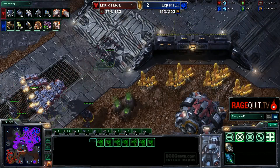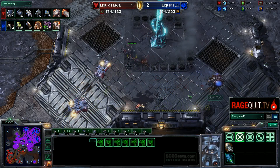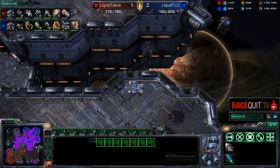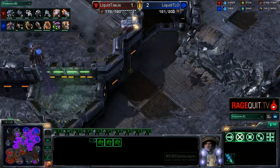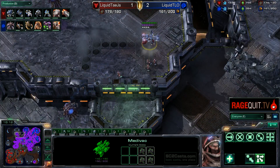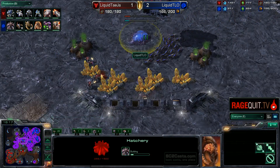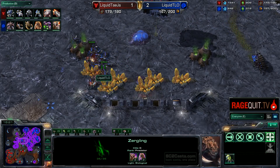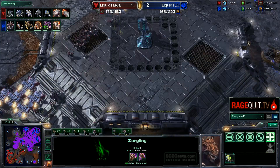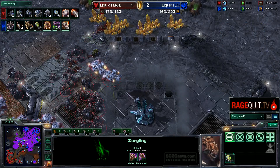If Tasia gets caught off guard, he has no buffer for safety. Three Marines still just sitting down there. Medivac wants to do something — looks like it's going to be going around trying to pick off overlords, but they are a little bit fast for that. Tasia going to try to deny this one hatch. Lings are coming in. They do have 2-2 with Adrenal Glands — maybe that is done, we will find out relatively soon as this battle finishes.